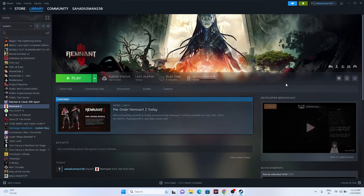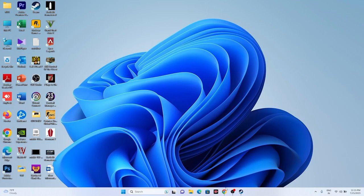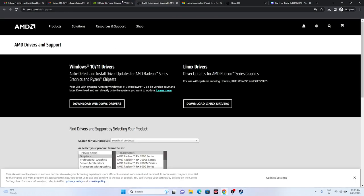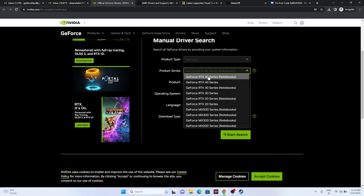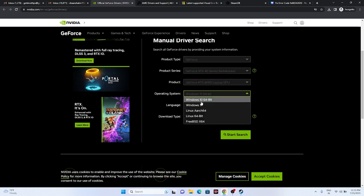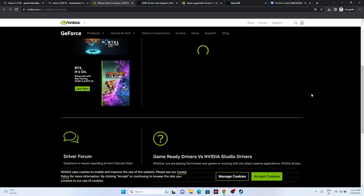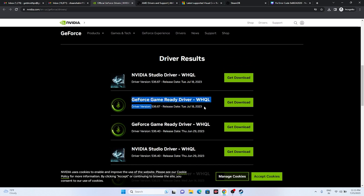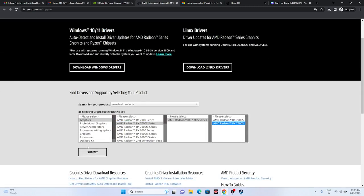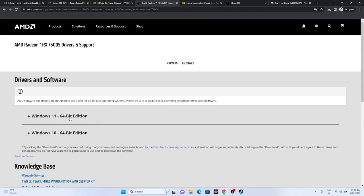Next, update your graphics drivers. Links will be in the description for both NVIDIA and AMD. For NVIDIA, go to the link, select your product type, series, product, operating system, and language, then click Start Search. The latest version as of July 18, 2023 is 536.67 — download and install it. For AMD, select your details and submit. Download the appropriate version for Windows 10 or Windows 11. A restart is mandatory after installation.